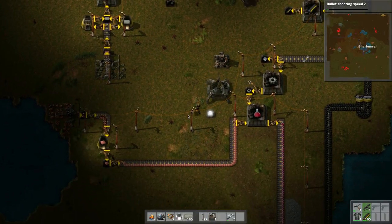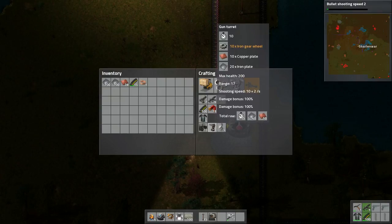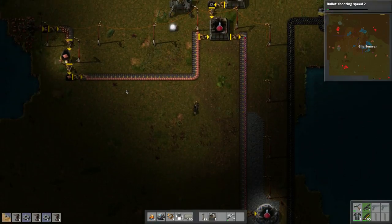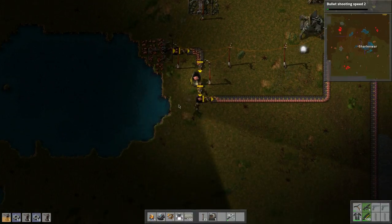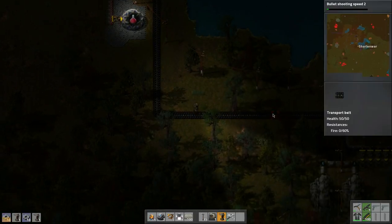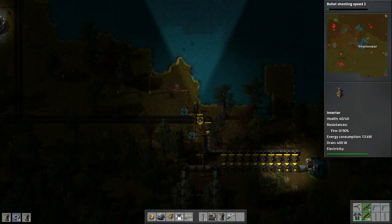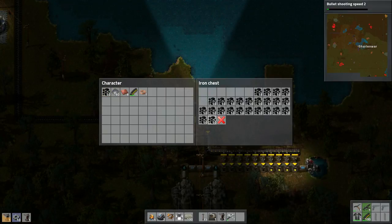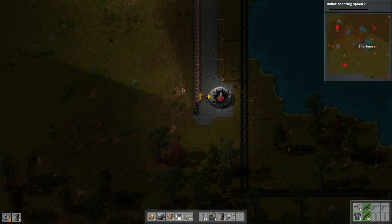I'm making sure these turrets have ammo. Let's build some more turrets here — I probably need more iron. Actually more copper — we need to check the fuel in here and grab more fuel. What happened to all that coal? This should all be coal, which it is. I think we can turn this around and start filling this up properly.